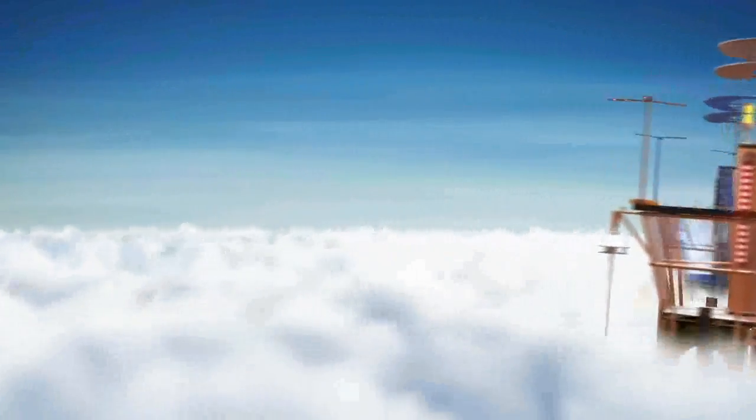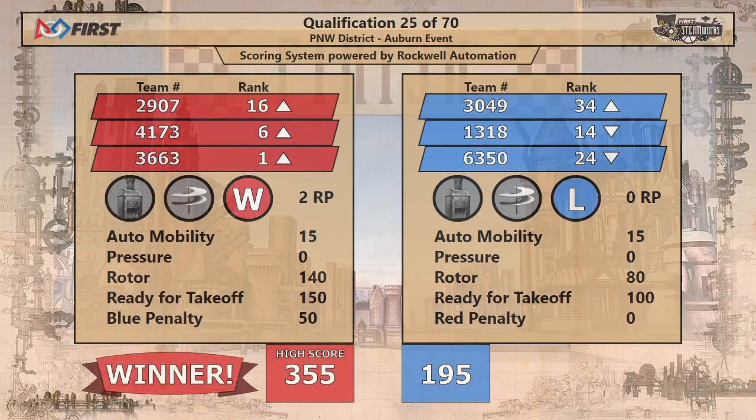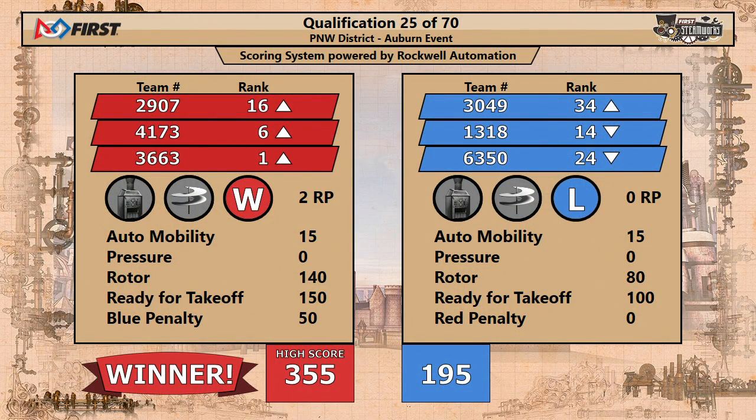They weren't able to get that fourth rotor turning, but the Red Alliance will set a new high score on the day — 355 points — and the victory. Your new number one seed is 36-63 CPR. Bulldogs right there at six. Lions moving up to 16th place.